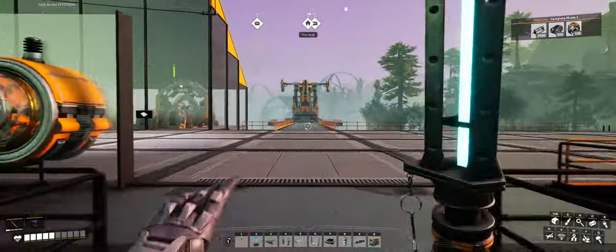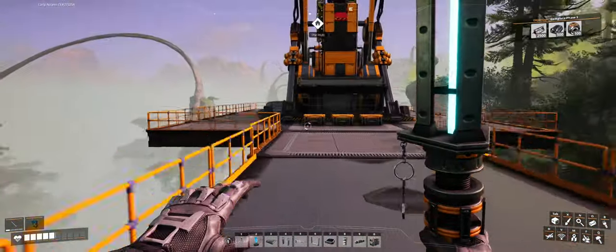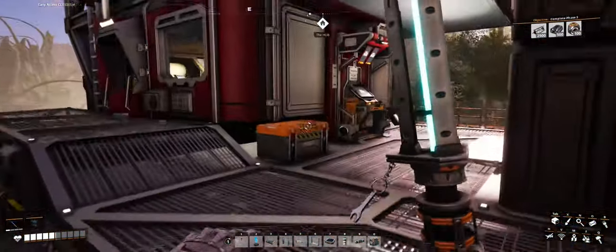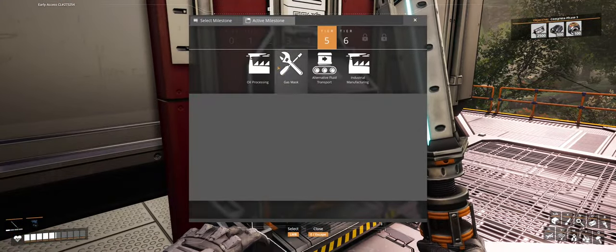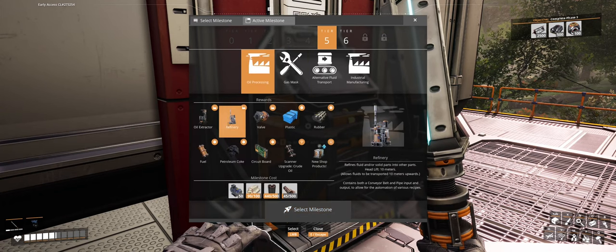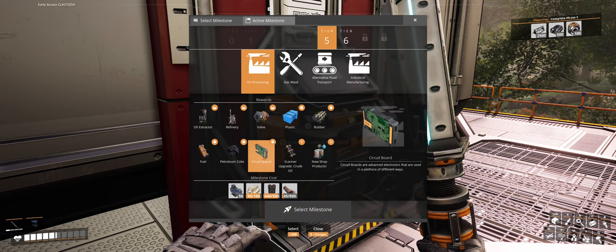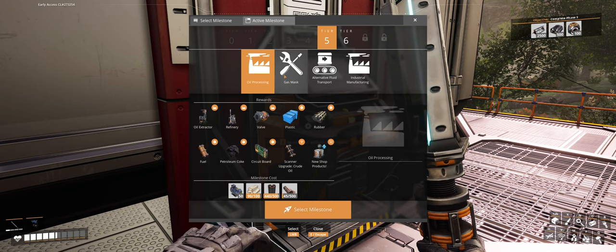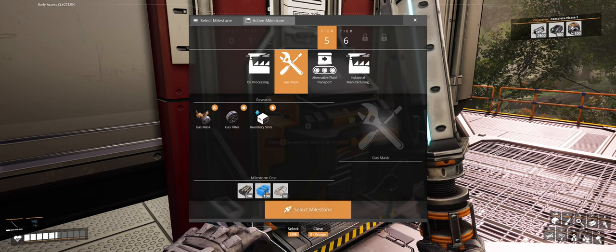So what have we unlocked technology-wise? Straight around to the hub — let's change the colour, gotta be a nice red. What have we got? So we've got tier five and six here. Tier five: oil extraction, refineries, plastic, rubber, new shop products, crude oil, circuit boards, some petroleum coke and some fuel. That's quite interesting. Gas masks — okay that's pretty useful, probably the most useful part, but we need fabric and plastic and rubber which we don't have yet. Alternative fluid transport allows us to put fluids into packers — we can pack fuel, water or oil, and then transport it.